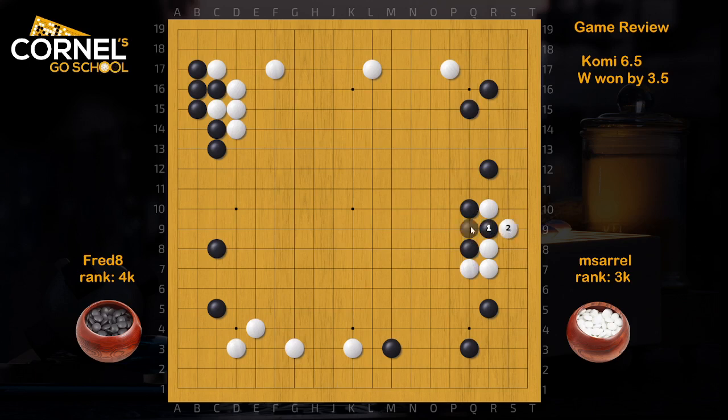Then White will go atari, connect. Then White has a problem at S10. But instead of connecting S10 to allow this move, White will push, then hane. But again, double hane works. So White needs to connect, and Black defends. Now, it's not interesting to have this exchange — the push gives White eye shape. That's why it's better to connect solid.